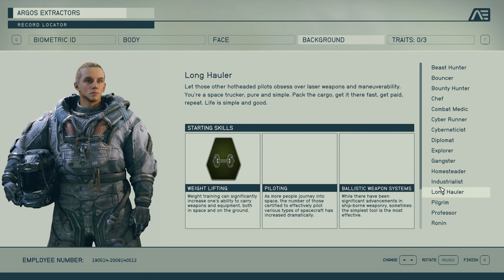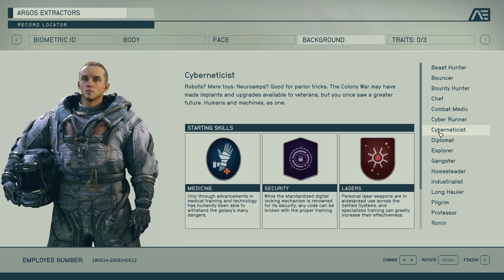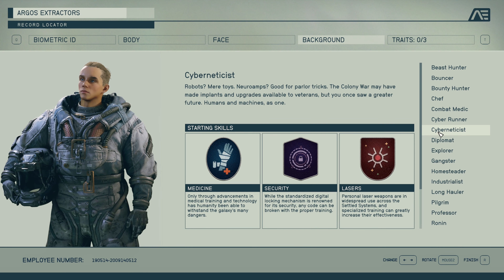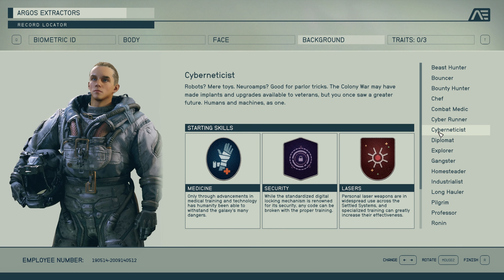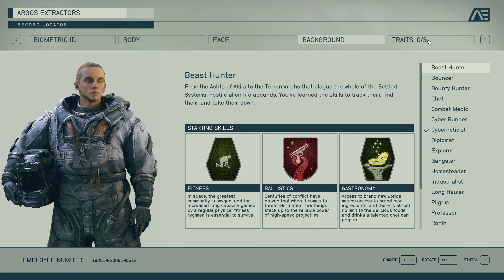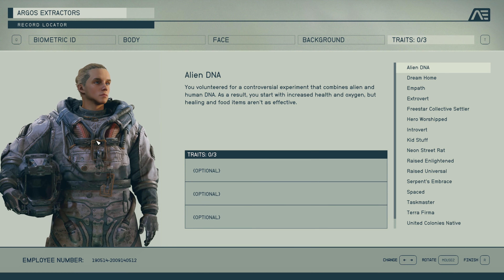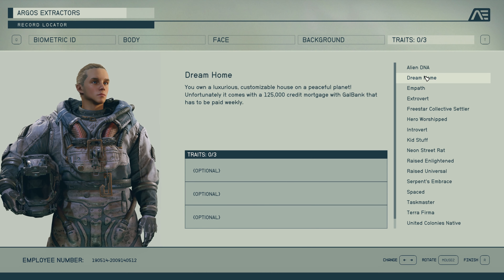These are just starting skills — you'll be able to develop any skills you want later. I noticed the Cyberneticist has medicine, security, and lasers, and I think I'll do that. I could say he pulled money together and went to a university to study robotics.